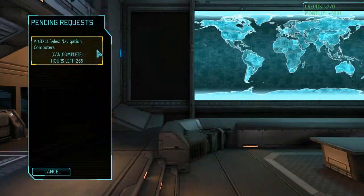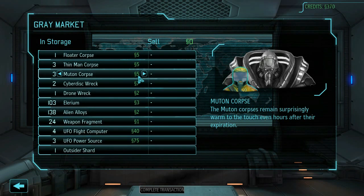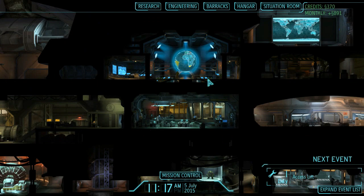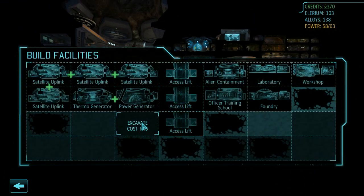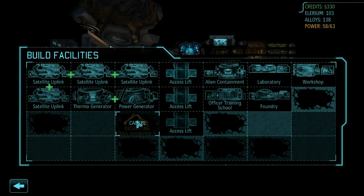Back to the foundry — scope upgrades or stealth satellites? We need some Thin Man corpses really. We can buy more light plasma rifles, a laser sniper, another suit of carapace armor at the very least. We need to think about this — navigation computers are 161, we need the navigation computers but we can't afford to do that. Keep the Thin Man corpses, we need those. Don't think we need the Muton corpses. Finances are okay — Australia withdrew from the project. Let's just move time on a little.